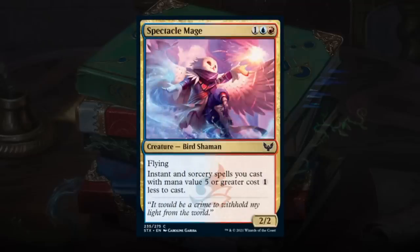Spectacle Mage is a 3-mana 2/2 Bird Shaman at common with flying. Instant and sorcery spells with mana value 5 or greater cost 1 generic mana less — a Goblin Electromancer-style effect but only for expensive spells, which is exactly what Prismari wants. Casting those expensive instants and sorceries is how the college takes over games, and anything helping with that quest is valuable. Spectacle Mage definitely contributes — like it quite a bit, giving it a C+.